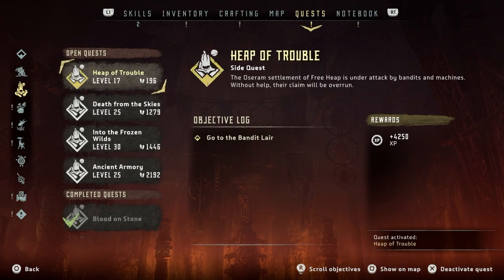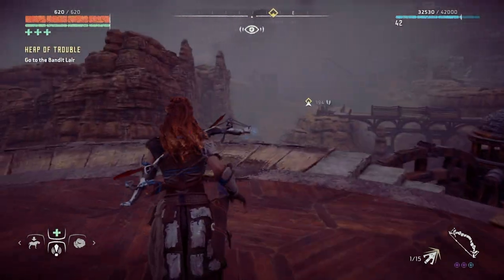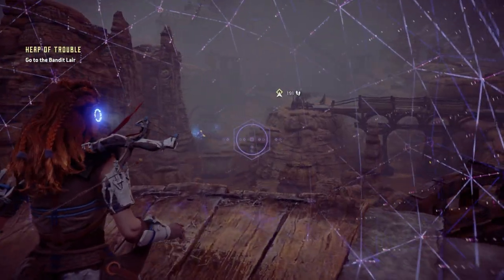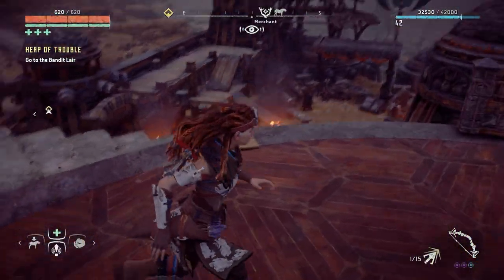The Oseram settlement of Free Heap is under attack by bandits and machines — without help, their claim will be overrun. We need to go to the bandit lair. That's 4,250 XP — we'll do that. Let me head that way now.